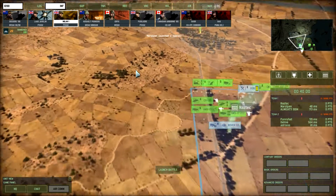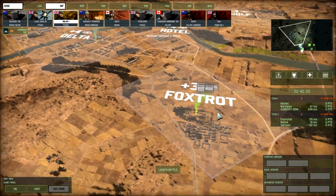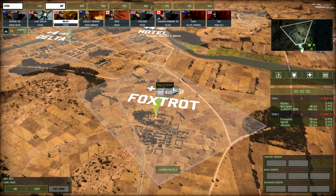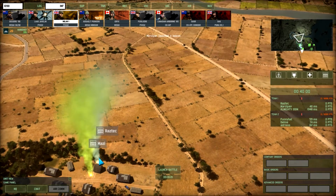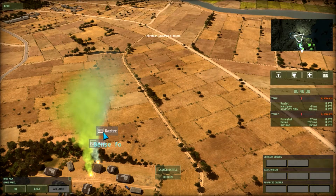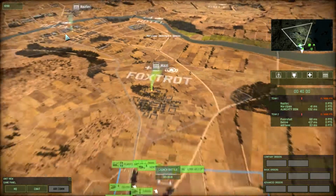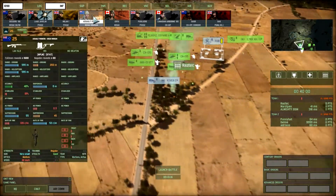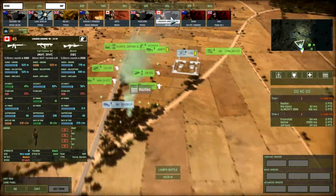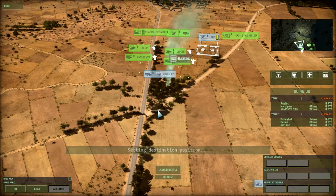So what we need is a nice infantry squad. If he's getting there, I'll take out... Right, so I'm pushing to Delta now. Two units of Canadian Airborne just to get out of there quick.